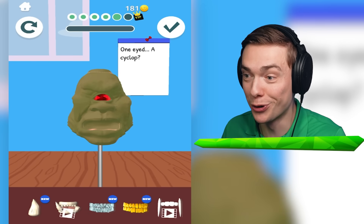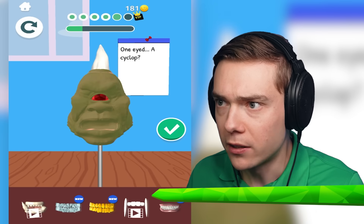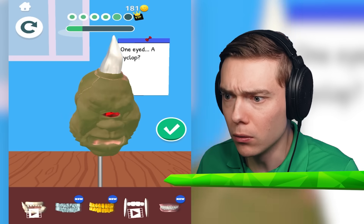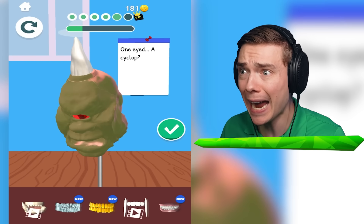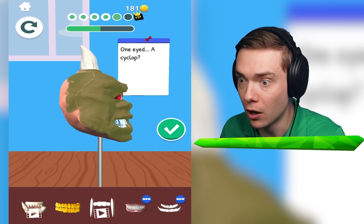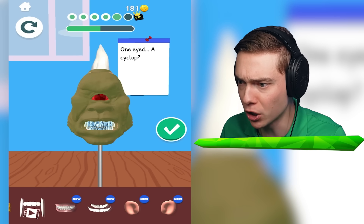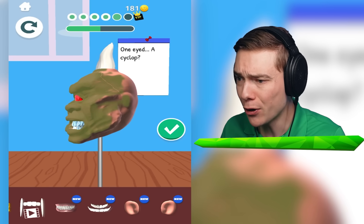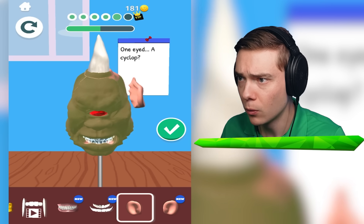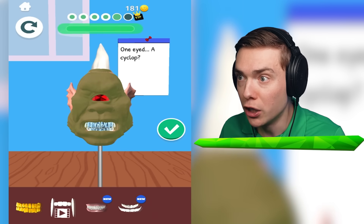He looks great. Look at his teeth. We can give him a horn - holy moly. That's great - I can give him gold teeth or diamond teeth. Wow, that is some next level sculpture. Wait, I can give him ears? I don't think I want to give him ears. What are those ears? Okay, maybe I do. That looks really cool.